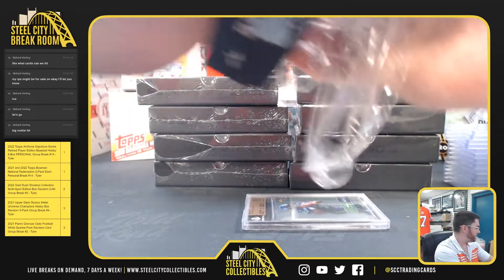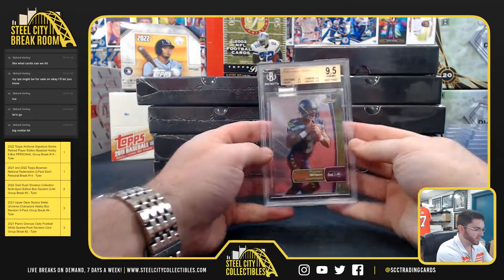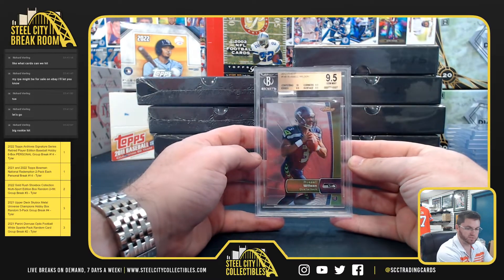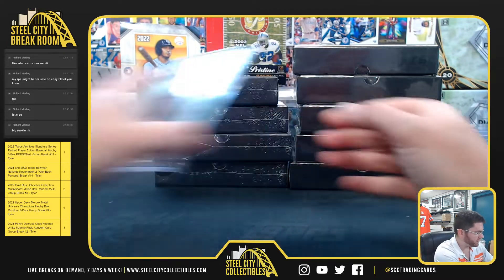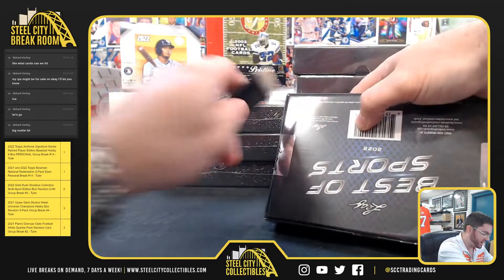Up first, we got the 2012 Topps Finest Russell Wilson rookie, 9.5 gem mint. Russell Wilson, Topps Finest rookie to start.